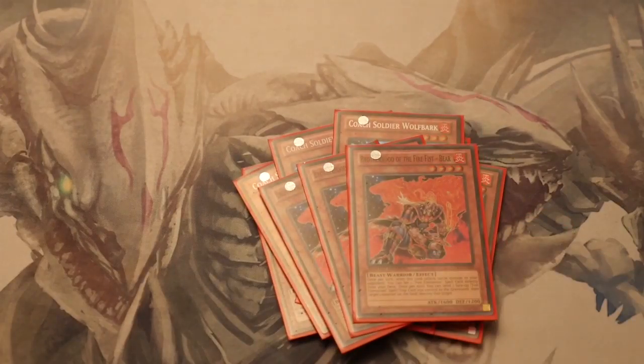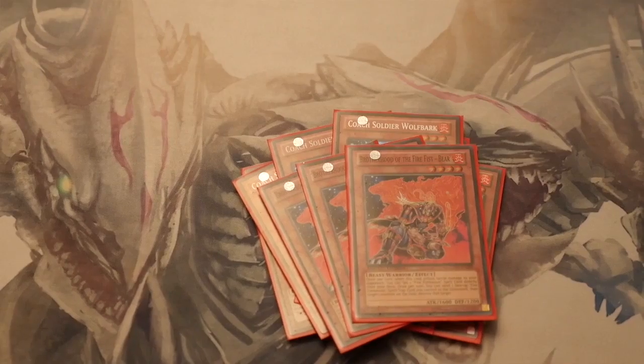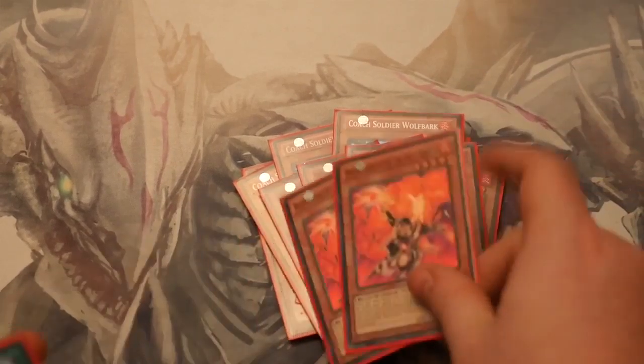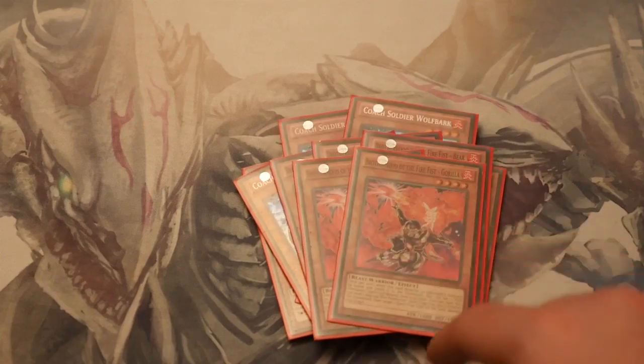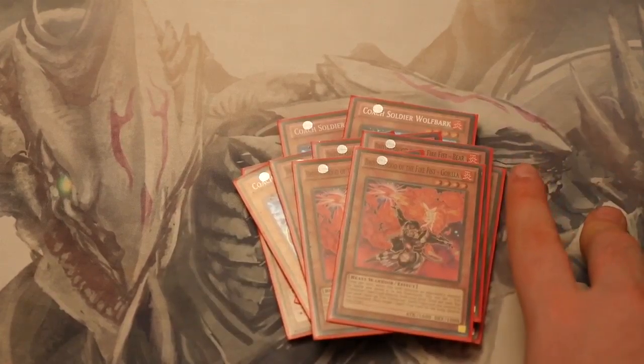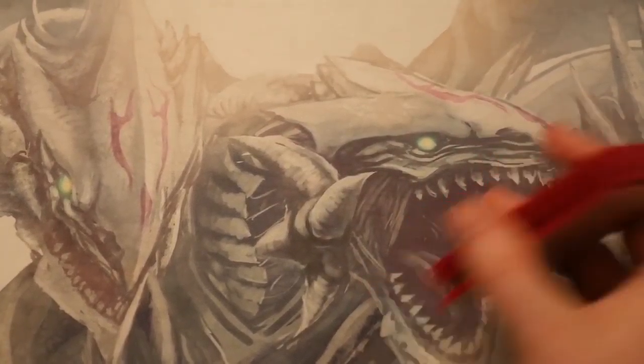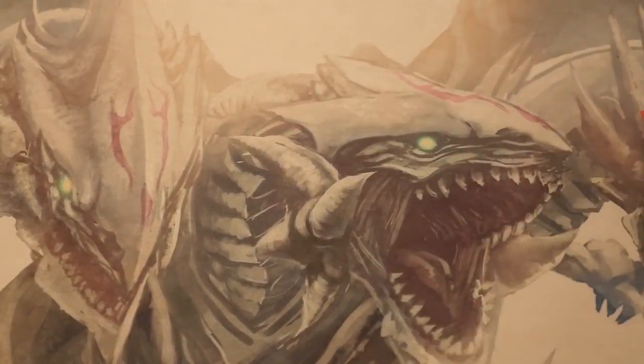3 Bear — very pivotal. The ability to pop a Tensu or a Tanki and then pop one of your opponent's monsters is pretty good. And then 2 Gorilla — it does the same as Bear but instead of one of your opponent's monsters, it pops one of the back row. So he's quite a nice little MST.